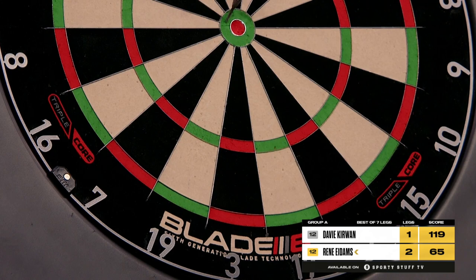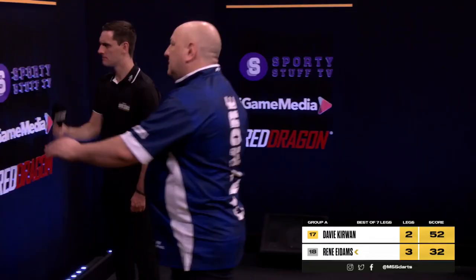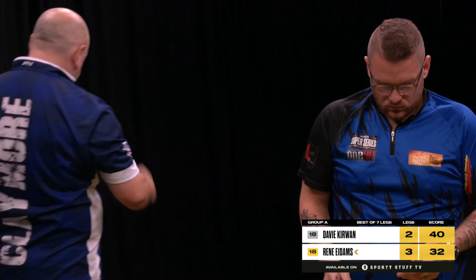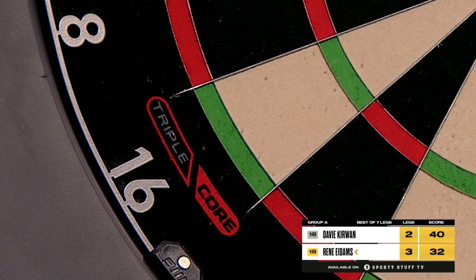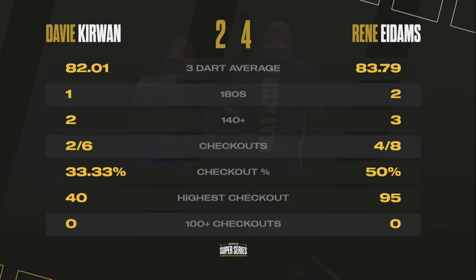Back-to-back victories. Game shot on the fourth leg — a good start from René Eidams. Not on this occasion though — René required 32. René Eidams to go two from two, wanting 32 to win 4-2. Game shot. René Eidams goes back-to-back at the Super Series — a 4-2 success against Davey Kerwin. Another average in the low-to-mid 80s — 83.79 in the end. A couple of maximums, 50% on the doubles.